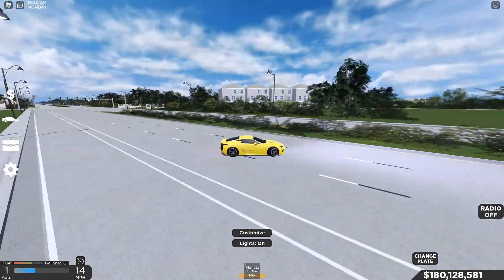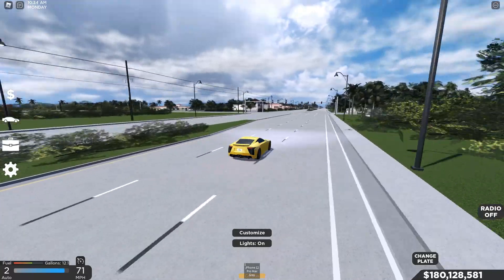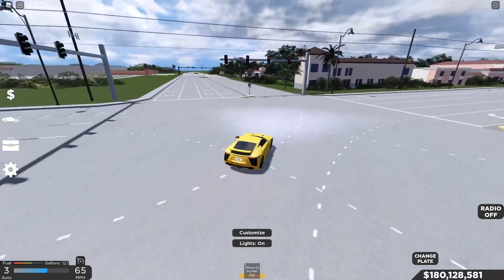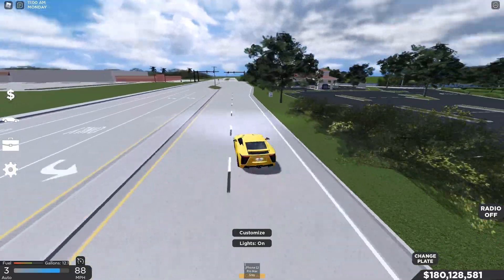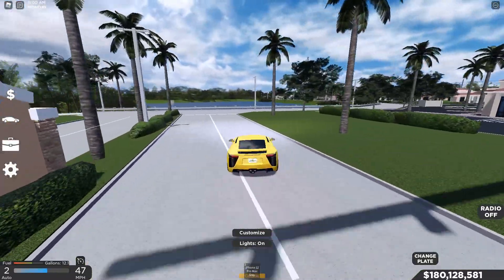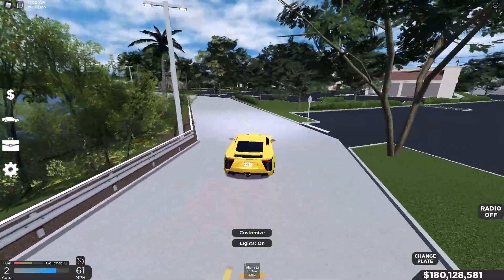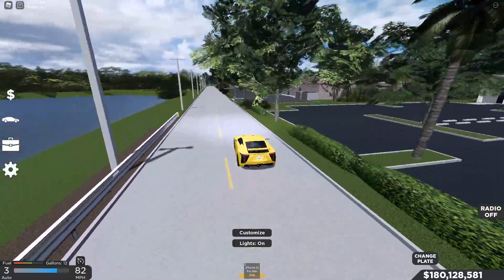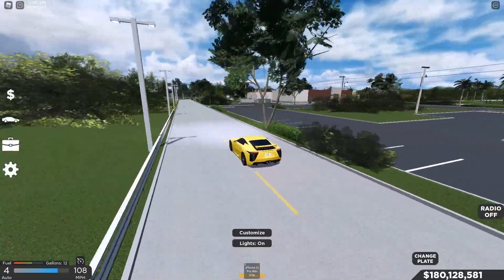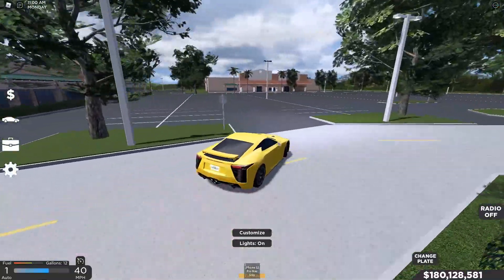Now let's do the turn test. I can only imagine the car turns about the same as before. Instead of going all the way down to the end of the road, we'll do the turn test starting over this way — changing things up a little bit. The back end does slide out just a little bit sometimes, but it's manageable. If you're trying to keep it in a race mode, this car is still very very good.